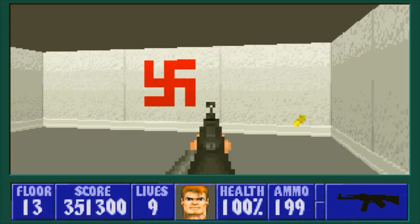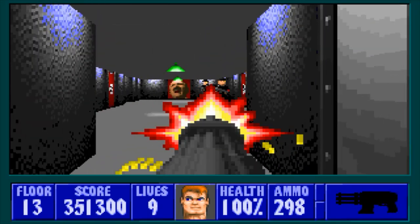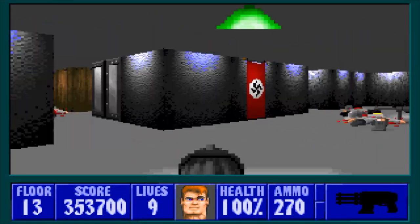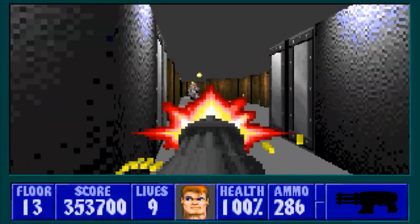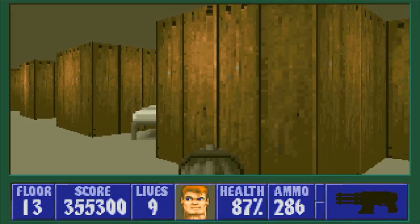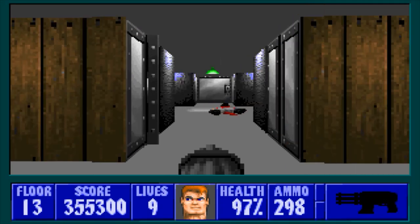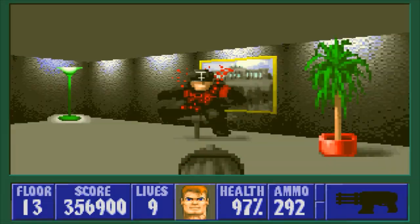I think this is the easiest way, at least it is for me. You'll cover everything there is to cover if you do it this way, because it works out that you'll get the keys as you go along, and the exit is right at the end of everything. So we'll just go ahead and clear out all these rooms here.